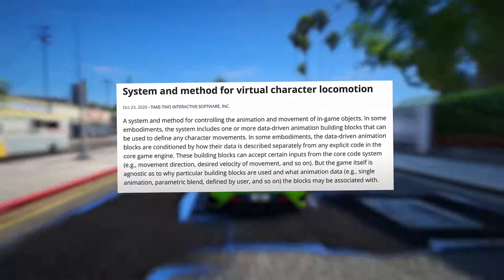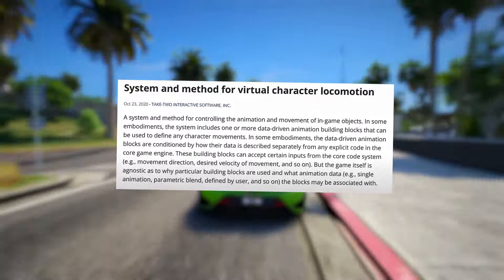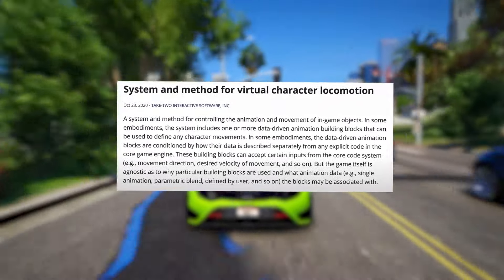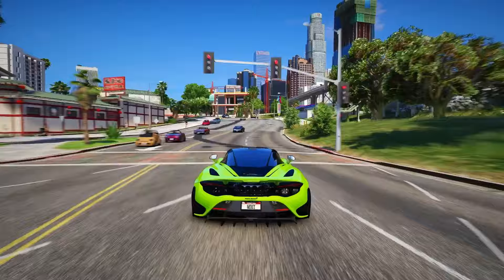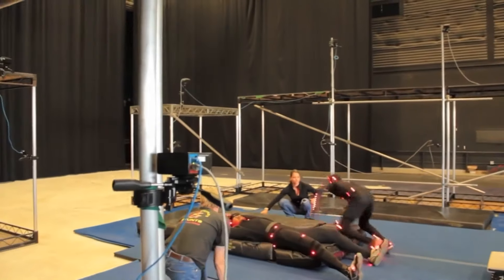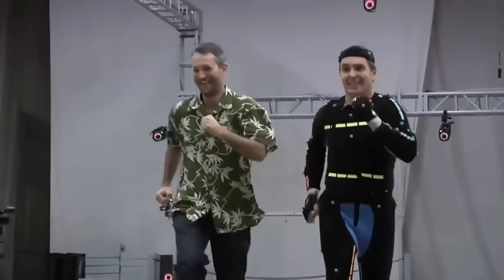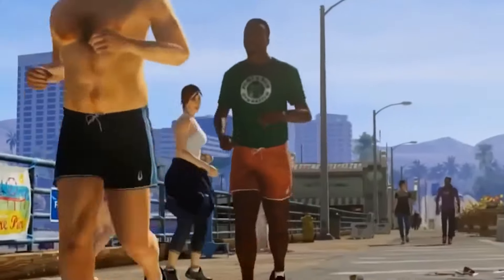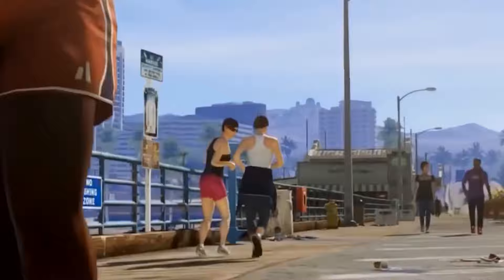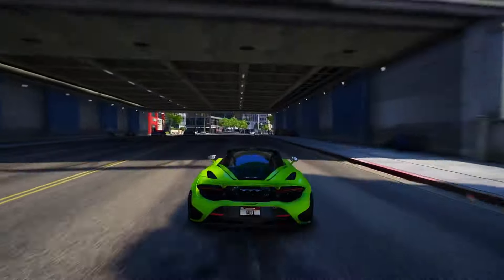Feature 10: In GTA 6, you're not stuck with your character's right-side view like in GTA 5. Following Red Dead Redemption's lead, players can freely switch their character's preferred shoulder for a better view, and it also changes which hand your character uses for weapons. Feature 11: GTA 6 adds a dynamic day-night cycle — shops don't stay open 24/7 anymore. Some close at night and reopen during the day. At night, the city changes vibe with less traffic and a different feel altogether.